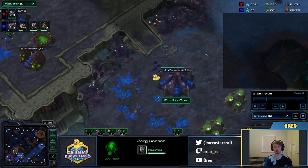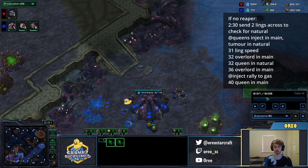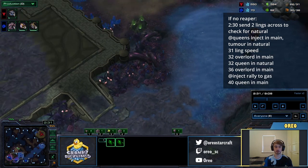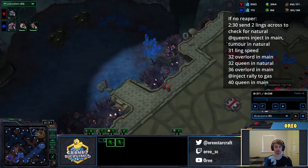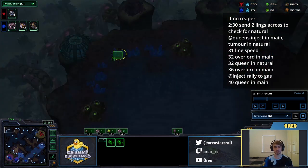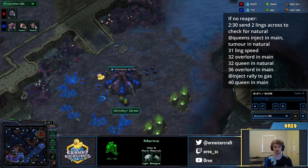After that, we're just going to keep making drones while defending the Reaper. If there's no Reaper, I would wait until 2:30, because your opponent's Reaper might have just been late and it might also come into your main base. At 2:30, you should send two Zerglings across to scout if your opponent took a natural, because he might be putting a bunch of Barracks in a corner, or keeping a bunch of Barracks in his main base and doing a one-base build — you want to see that coming. So if your opponent doesn't make a Reaper, at 2:30 you should send two Zerglings across.